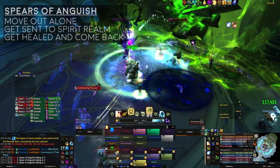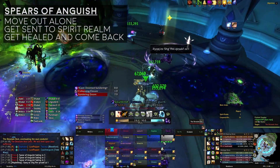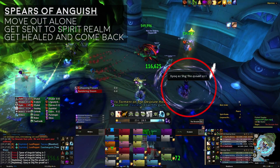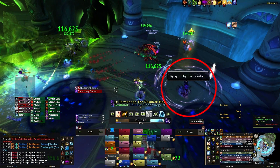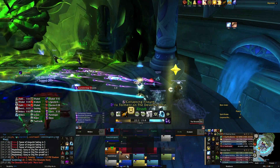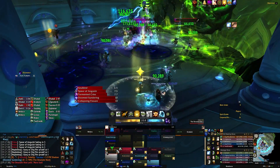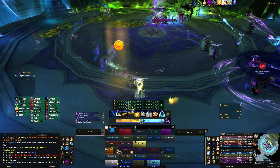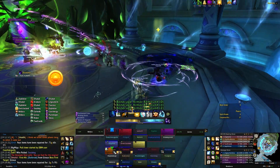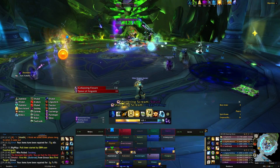On Heroic Mode, the Engine will also fire out Spears of Anguish at random targets. These Spears will deal a bit of damage within 5 yards of the target and knock anyone hit into the Spirit Realm. It will also apply a Healing Absorption effect, which prevents you from using the Spirit Fonts. The Spirit Group's healers will need to heal the absorption off you quickly so you can get back to your own group. You also want to take the Spear alone — anybody you hit with your Spear will also get dragged into the Spirit Realm and have the Healing Absorption effect.